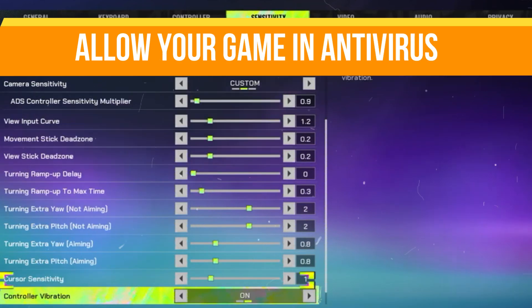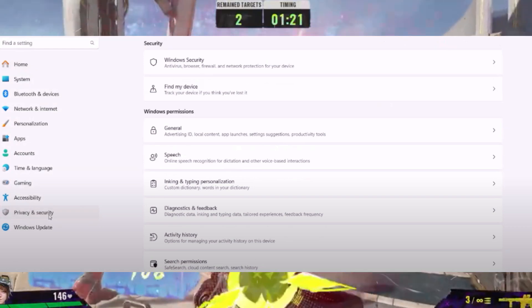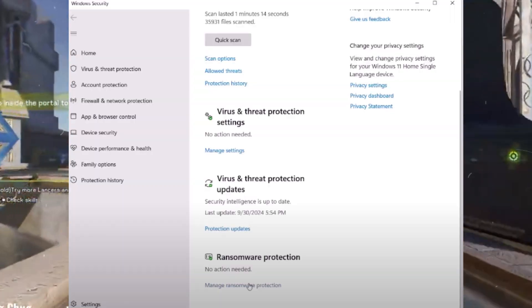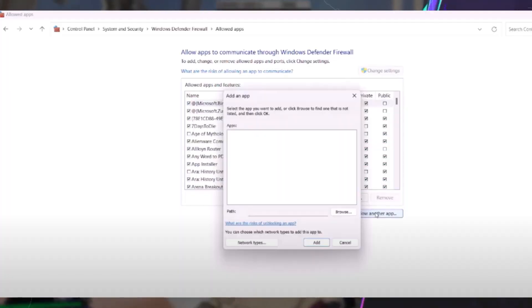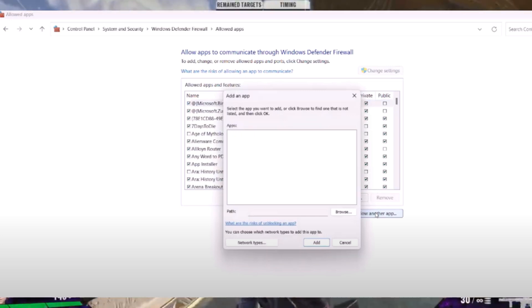Next, allow your game through your antivirus and firewall. For Windows Security, go to Settings, then Privacy and Security, then Virus and Threat Protection. Click Manage Ransomware Protection, then Allow an App through Controlled Folder Access, and add your game .exe file. For the firewall, open Control Panel, go to System and Security, then Windows Defender Firewall, click Allow an App or Feature through Windows Defender Firewall, and add your game .exe file.